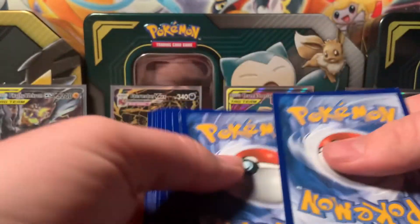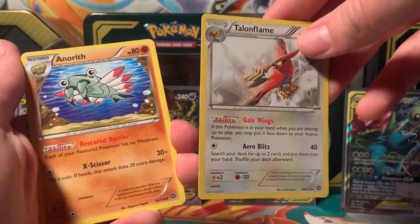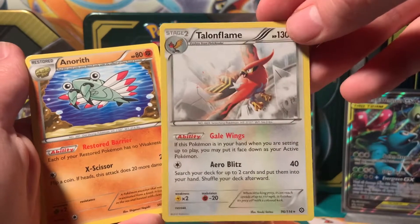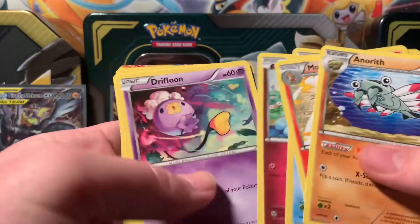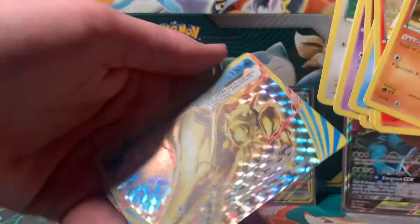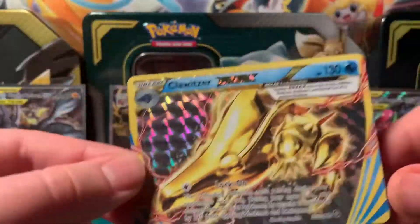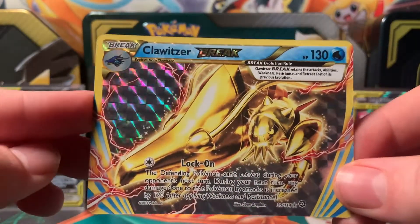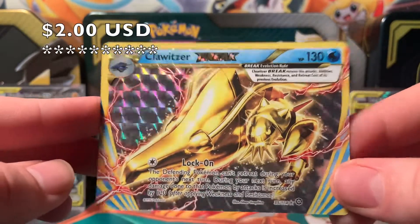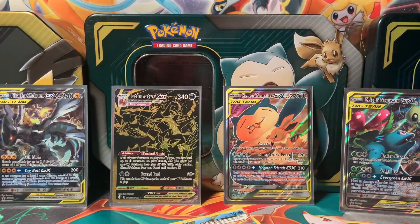Let's start with Steam Siege — this is a fun booster pack, there's nothing incredibly crazy in this one. There's your back card, a really nice Talonflame — so it is three to the front. The reason I pulled from the back is I wasn't sure if I was missing out on an energy card, but I guess it is just three. Hey, that's a new Break card for me — Clawitzer! How pretty. I feel like these Break cards went under the radar for a lot of people.